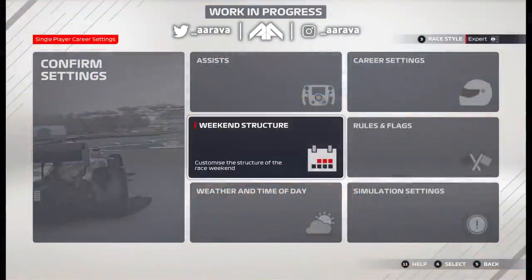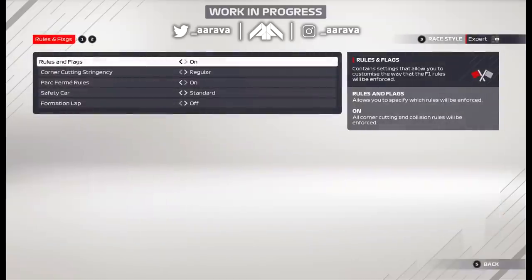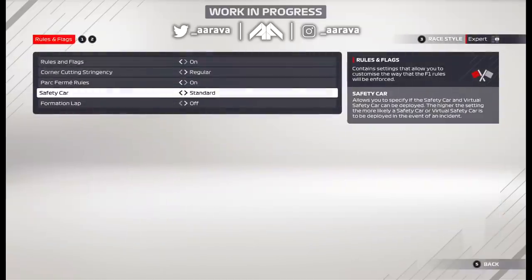We're going to start things off with career customization, and I truly think that these set of options are game-changing, especially for things like My Team career mode. The first setting, which you may have seen in other gameplay videos, is a safety car frequency option. Previously in the F1 game we had the option of having the safety car simply on or off. Now we get off, reduce, standard, and increase.